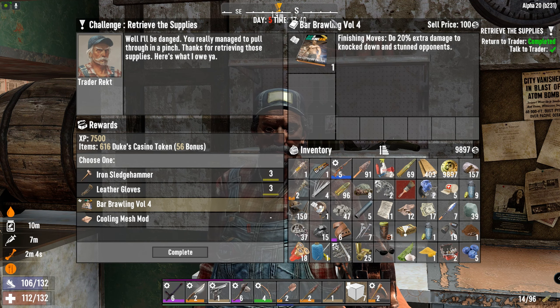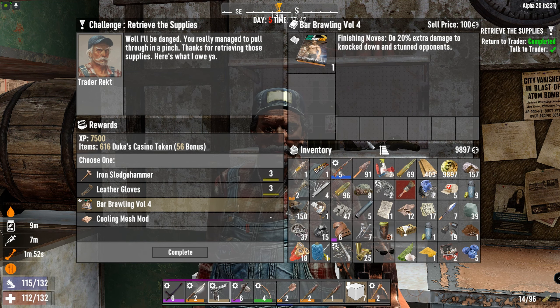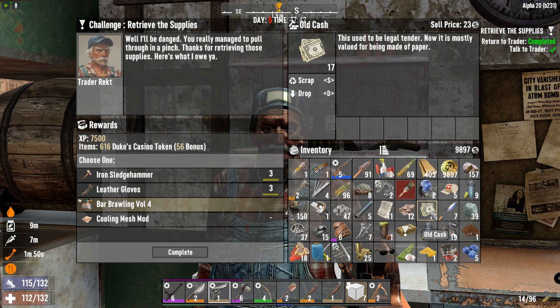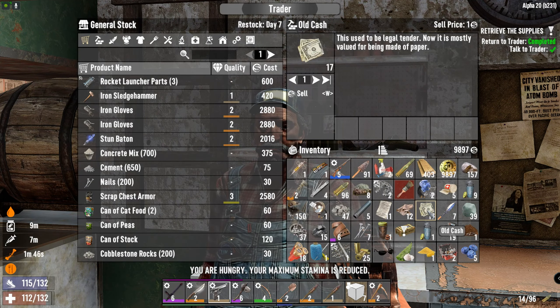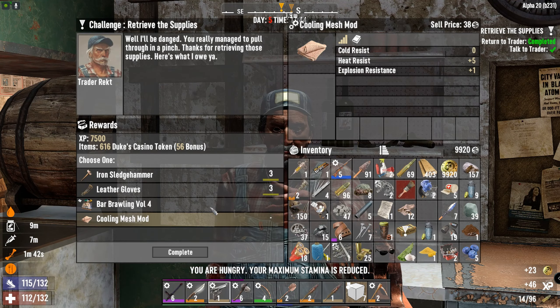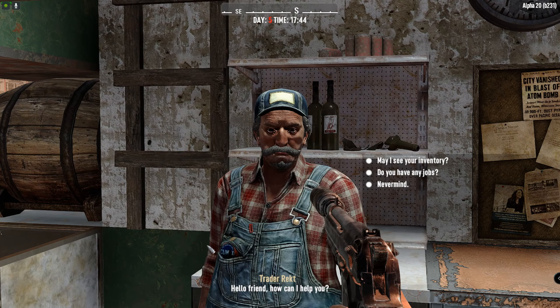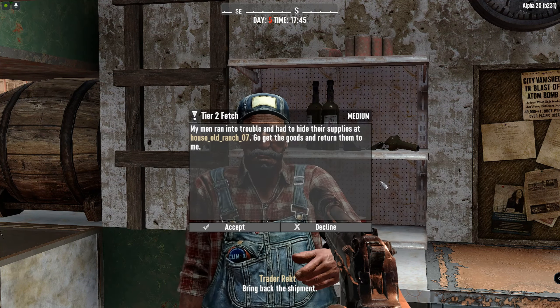Definitely this will go down really well with our current horde base setup because we do tend to knock them flat on their face whilst they're crawling, so I'm assuming this will kick in to effect. Let's make a bit of space, sell this crap. It's 200 metres fetch - yeah man. Old ranch, fair enough.